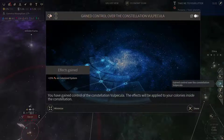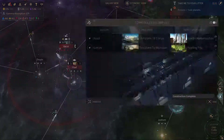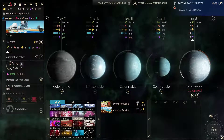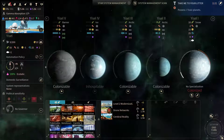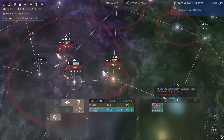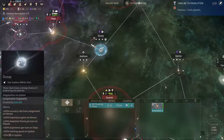Now we have gained control over the Vulpescula constellation, so we're getting a plus 15% more Industry on our planets, which is very good. I picked these two techs first but I'm gonna start with Level 2 modernization. Now let's modernize our Behemoth — it's quite expensive, but it will help us out with our mining. So let's get on with it.